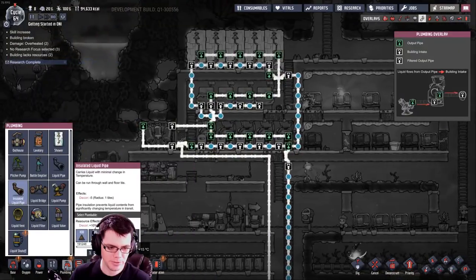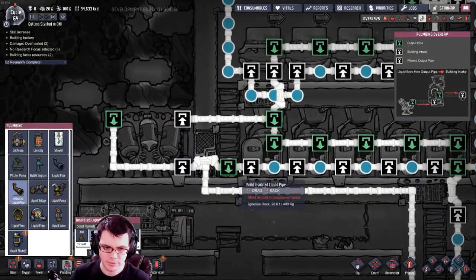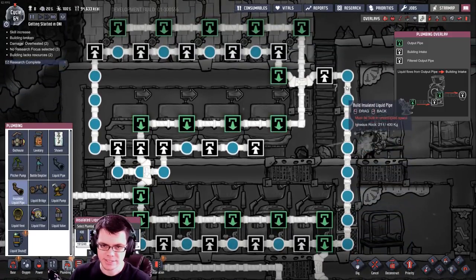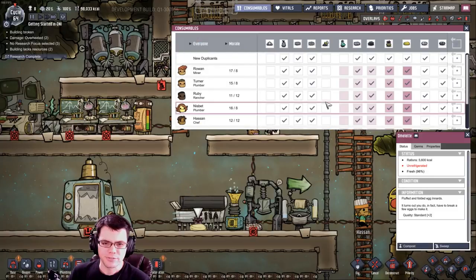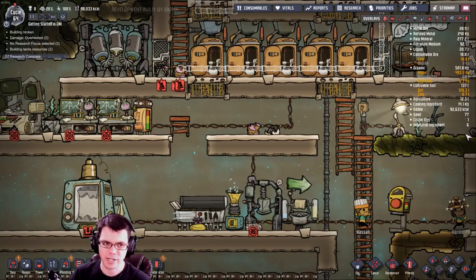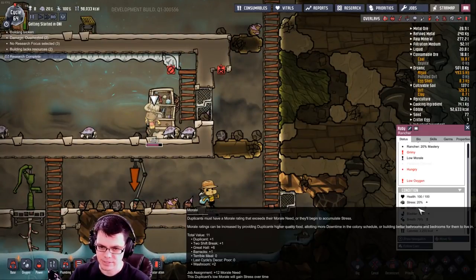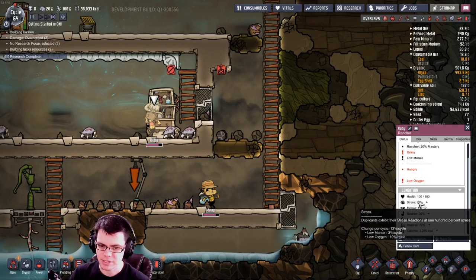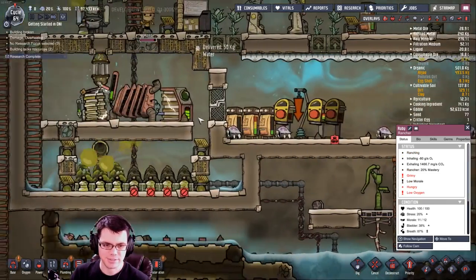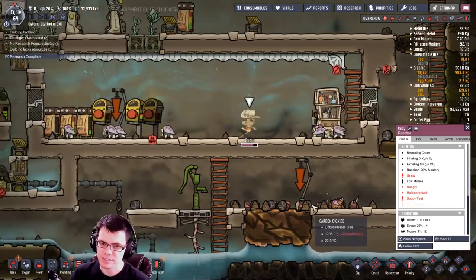I finally got the insulated pipes all figured out. Using igneous rock, I'm just going to go over all the rest of the pipes here so anything in this loop becomes insulated. As far as consumables are concerned, I don't think I need any dupes eating the omelets just yet — I don't need the extra morale. Ruby is the only one who's actually kind of stressed out, and that's because she keeps dealing with low oxygen, which makes sense given where she's at having to run down here constantly.